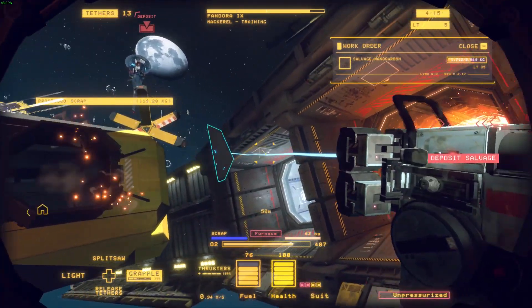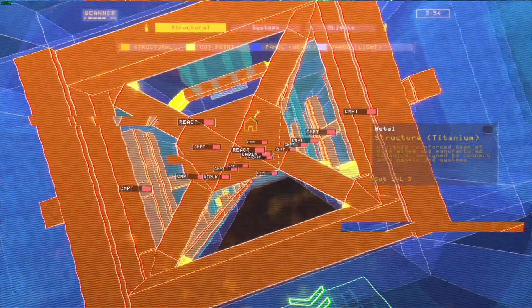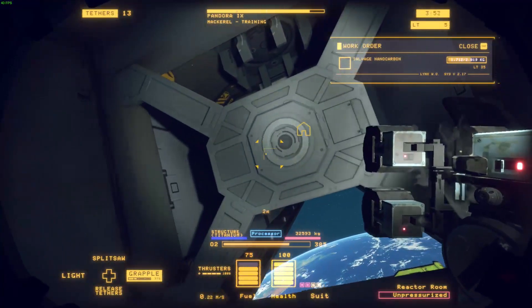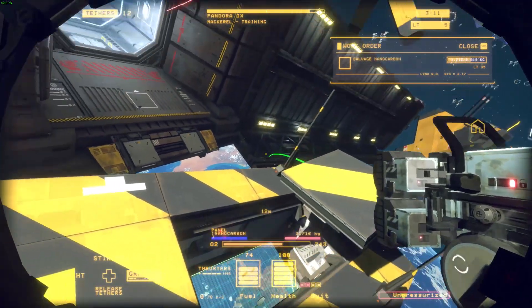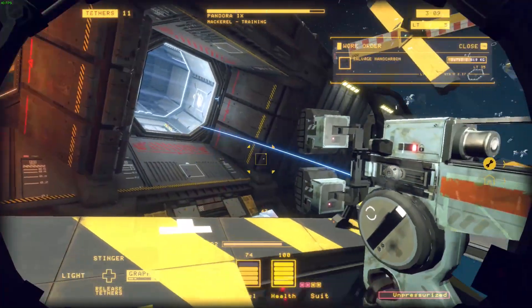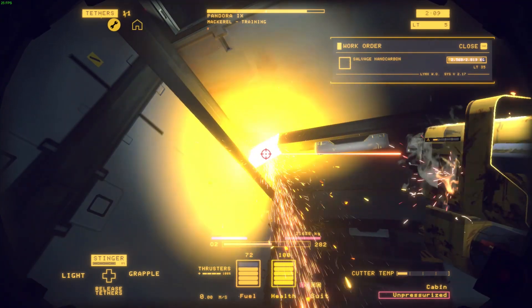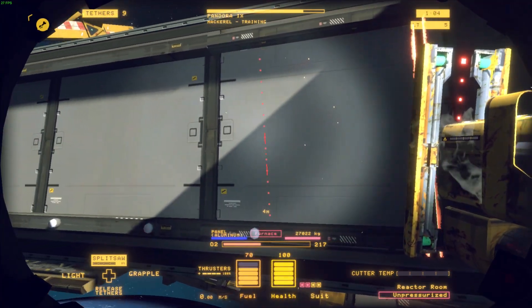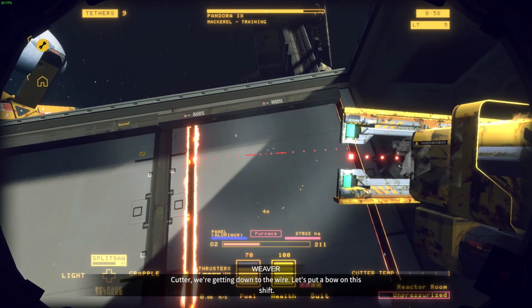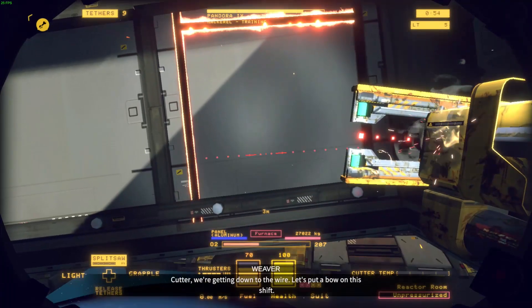The thing that ties the game all together is the amazing physics system behind it, and how detailed and versatile everything in Hard Space is. The grapple can be used to pull and push ship pieces, but can also be used to push and pull yourself if the thing you're trying to move is too heavy. The laser cutter can either be fired on a single focus beam, or as a horizontal/vertical line that cuts plates any shape you want. There are no pre-baked pieces, and you are free to cut plates into one, two, or a thousand pieces for removal.